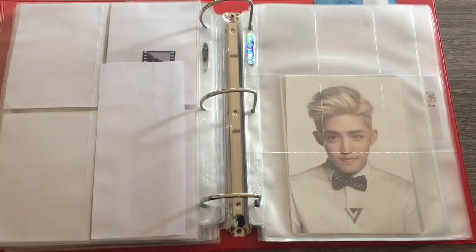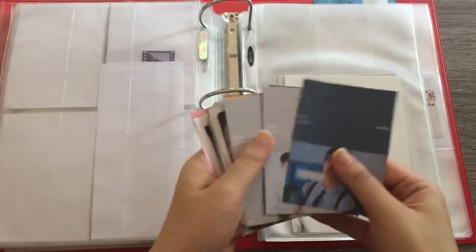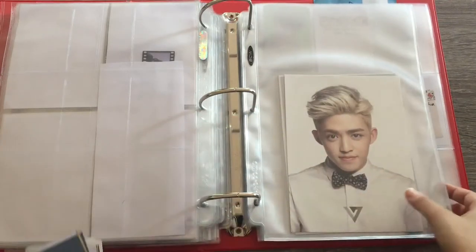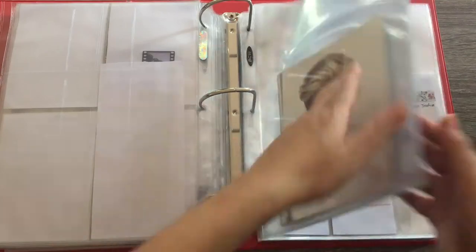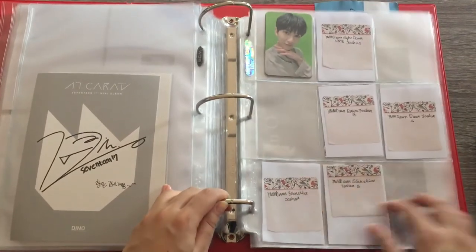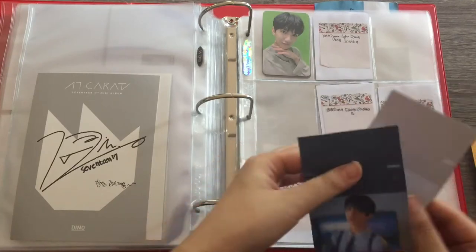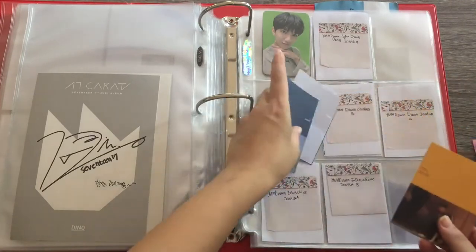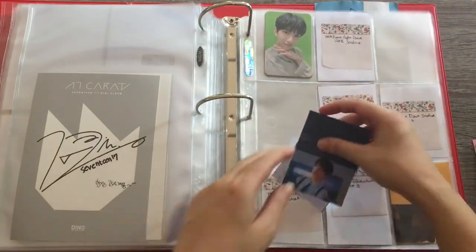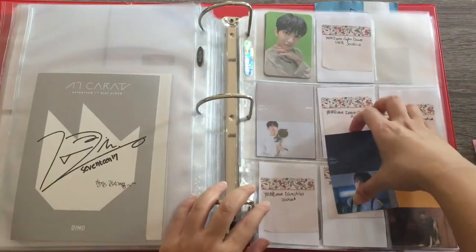Let's get into the Seventeen section of my binder — I have a lot. I have some fillers to put in and some photocards as well. Let's move past the Seventeen Carat photocards and postcards. This is the You Made My Dawn page for Joshua, which I am totally bad at working on. I have these fillers to put in. I actually just printed these out and had no idea how they would turn out, so I was so happy that they actually fit quite nicely.